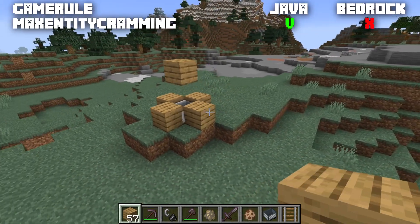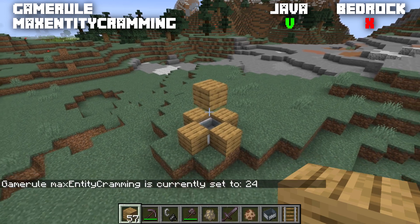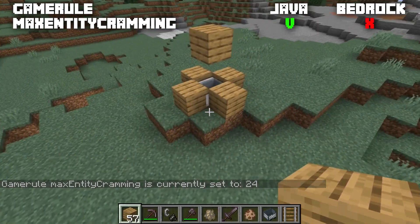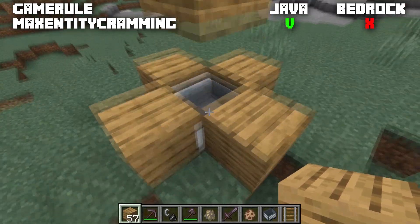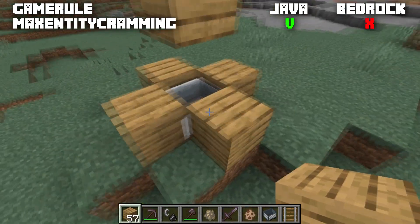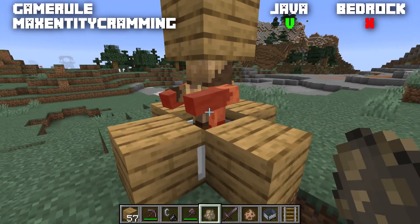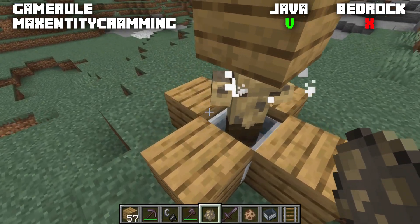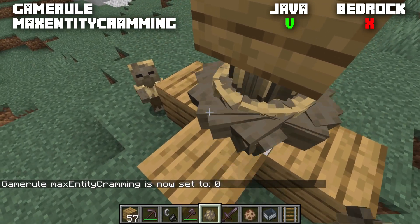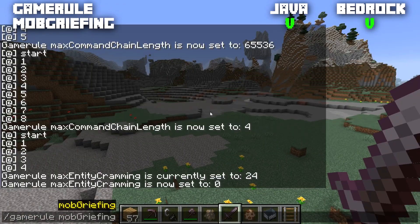The second integer game rule, Java-only: maxEntityCramming, normally set to 24. This is the number of entities that can occupy the same block before taking suffocation damage. Setting it to zero or lower means mobs will no longer suffocate. This affects survival and adventure mode players and all mobs except bats, plus minecarts and boats. Demonstrated with husks: at the default setting two husks suffocate each other, but at zero they stack indefinitely with no suffocation.